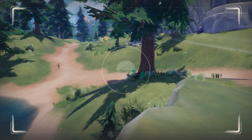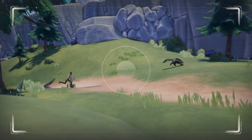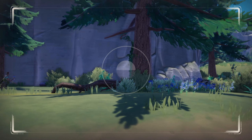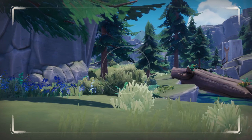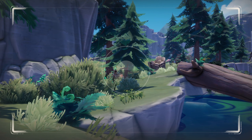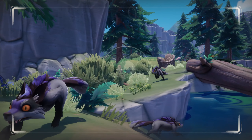Now let's quickly cover the general Mujin behavior, since this also applies to the magic version. Mujin can be found patrolling tree-covered areas and once startled, they do not only run away but also search for trees to hide in. Once you chop the tree, the Mujin will appear again and give you another chance to hunt it.